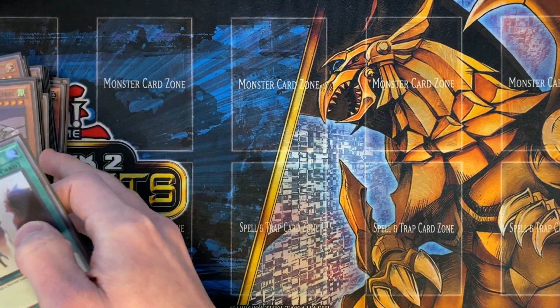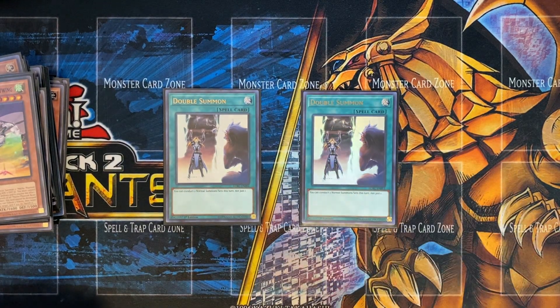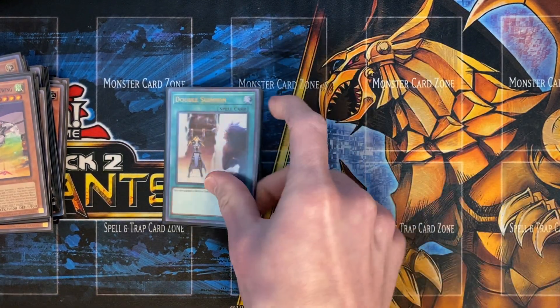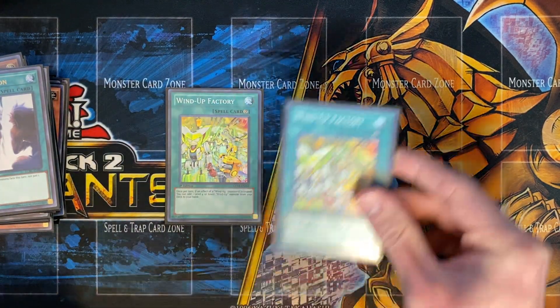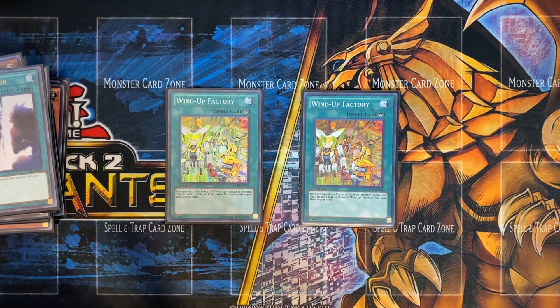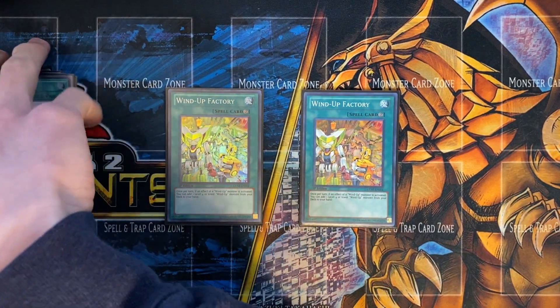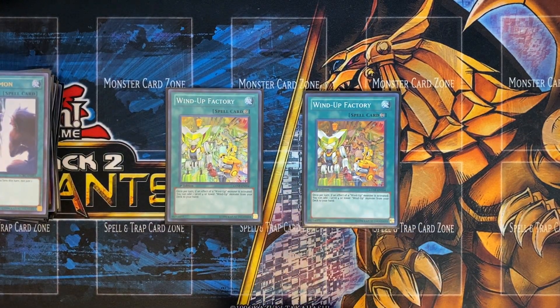Onto the spells, we have 2 Double Summon. This deck is very Normal Summon reliant, so if they hit your first Normal Summon, maybe you can go through Double Summon and get another one. Playing 2 Wind-Up Factory — I've cut this down to 2 just to make room for the additional Colt Wing. It's great to have in your starting hand, but you can always pull it off of Zen Maintenance.